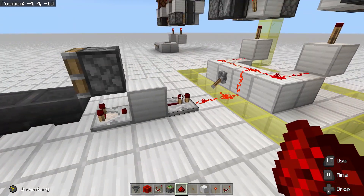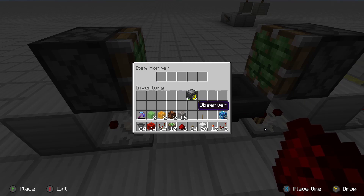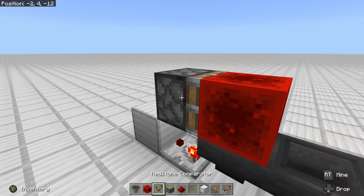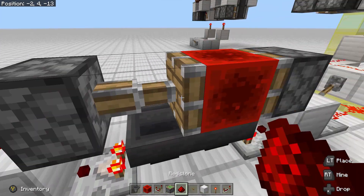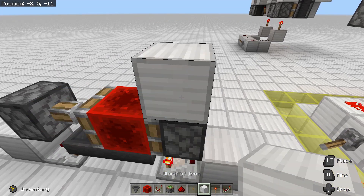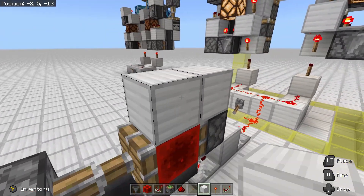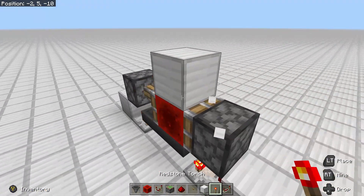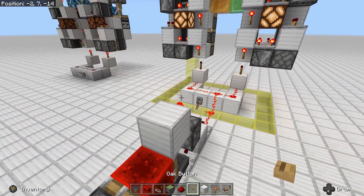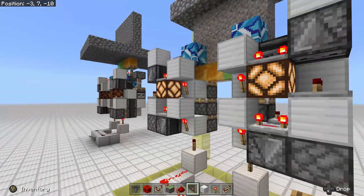Go ahead and place in eight items and a redstone block on top of the hopper. Place redstone dust behind the piston and it should move. Place a block up in front of the piston followed by a redstone torch. Place a button on top of it. Now if we turn off this lever, this button should work.